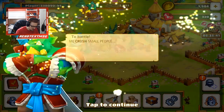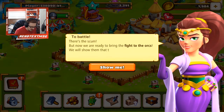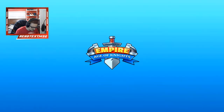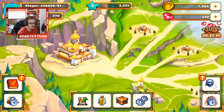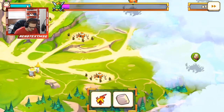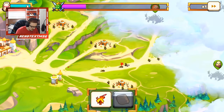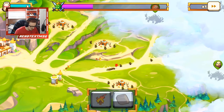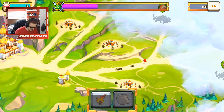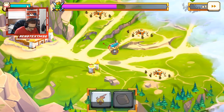A voice says: 'To battle! Me crush small people, take all your shiny stuff.' Now we're gonna start fighting. Don't know what to expect here honestly — orc attack incoming! Wait, what's going on? I'm throwing out fire arrows, throwing out rocks. So I just tapped the bottom two. I'm out of rocks. Wait, I'm not ready!